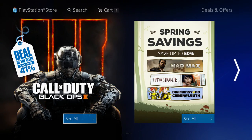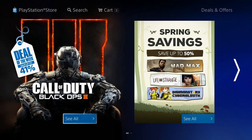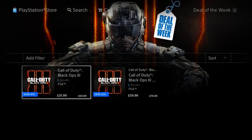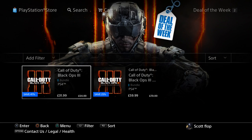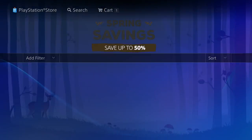Starting off, kicking it off, we get the deal of the week: save up to 41% on Black Ops 3. The game by itself is $31.99. If you want the Digital Deluxe Edition, that's going to run you $59.99 — original price $79.99. Let's go ahead and check out the spring savings.